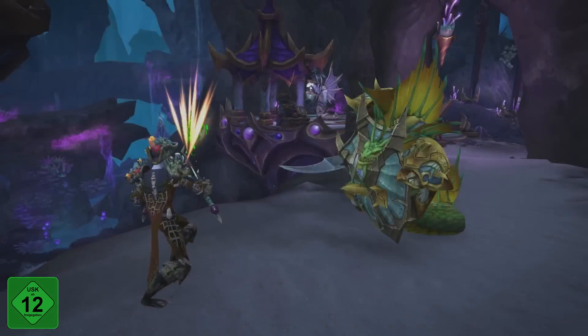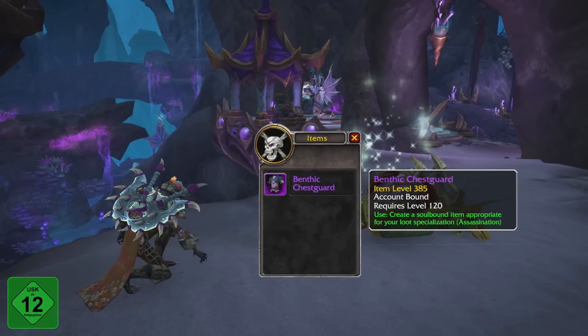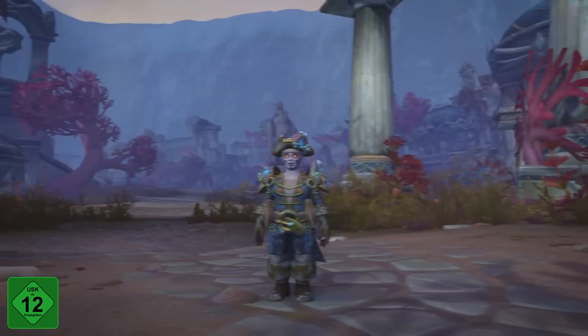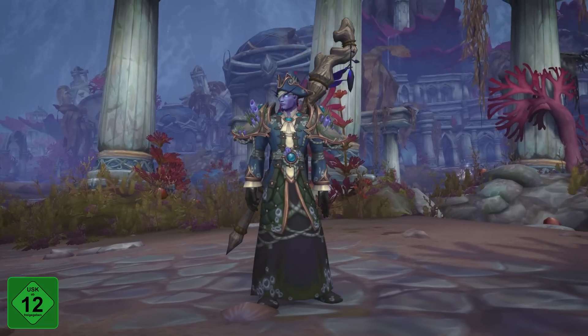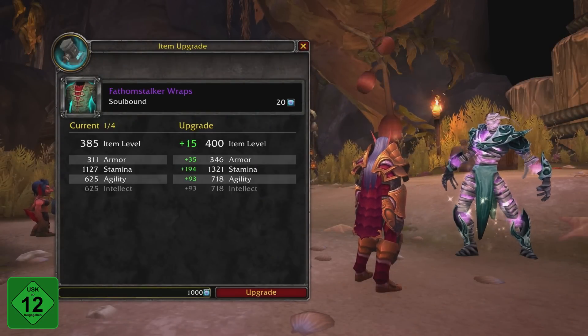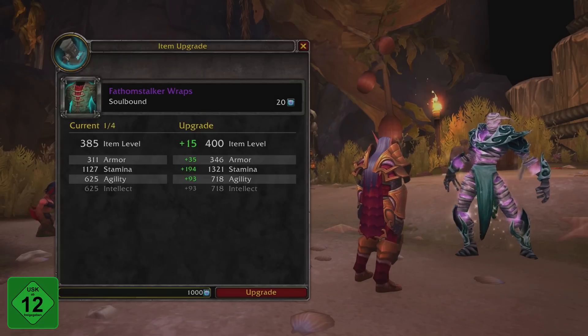While slaying enemies in Nazjatar, players can loot Benthic Tokens. These are bind-on-account items that can be used to create gear which grants bonuses in Nazjatar and the upcoming Azshara's Eternal Palace raid. Benthic armor can be further upgraded using a new currency, Prismatic Mana Pearls, which is found while adventuring in the zone.